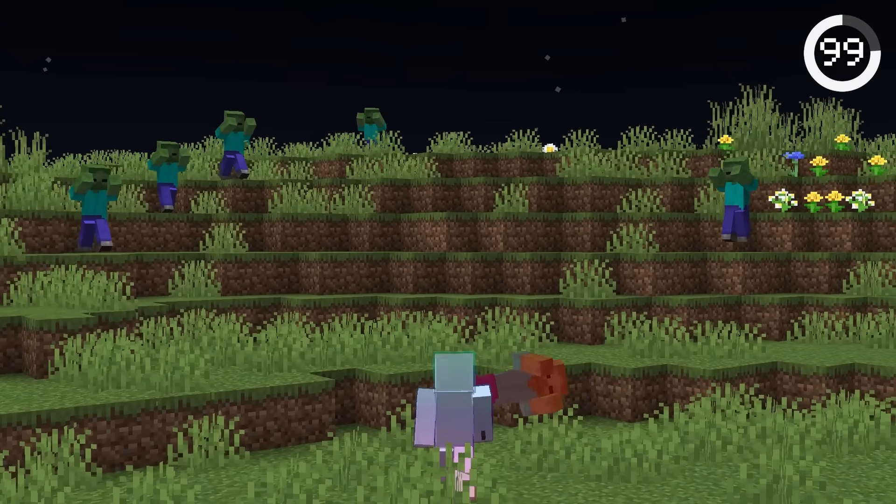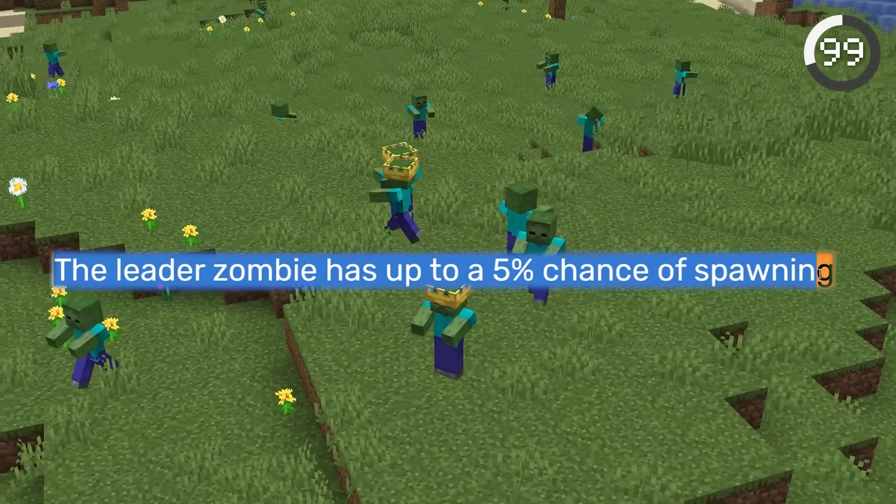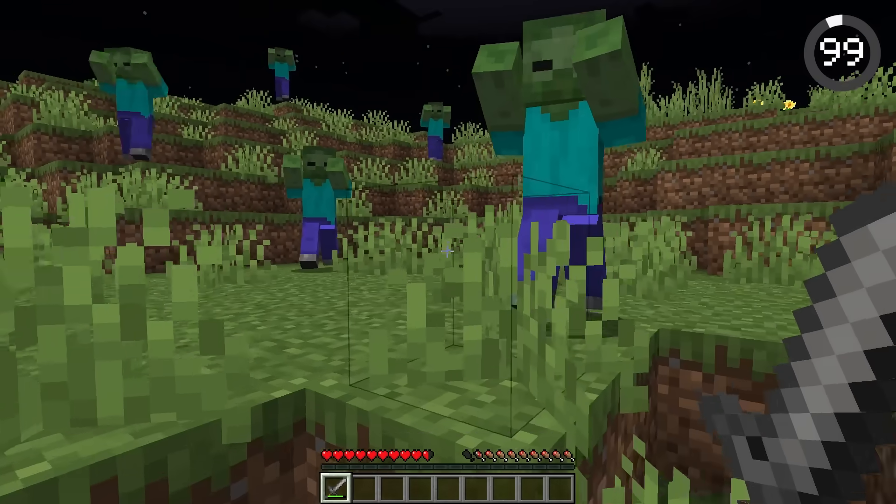If you're fighting a zombie and more seem to appear out of nowhere, this is because you're fighting a leader. They have a 5% chance of spawning, and when attacked, they'll summon reinforcement zombies.